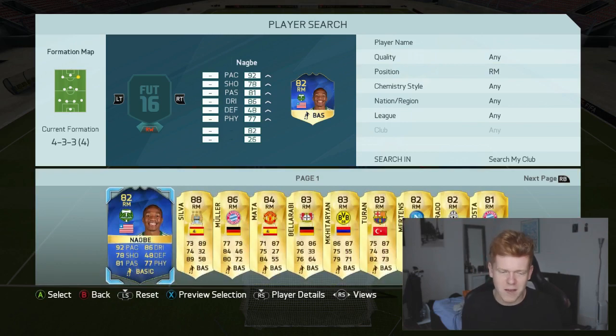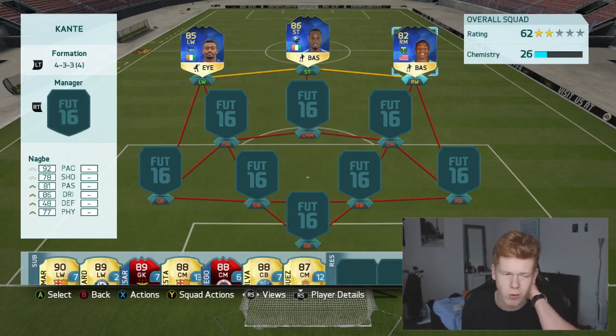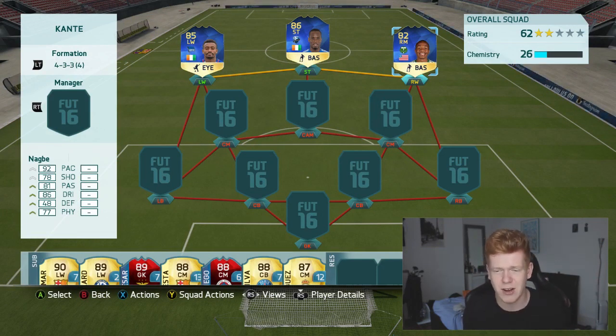At right midfield we have got another MLS Team of the Season player — it's this guy that plays for Portland, Nagby. He's got 92 pace, 78 shooting, 81 passing, 86 dribbling. A really, really nice looking card there. I'm so excited to go ahead and try him out.